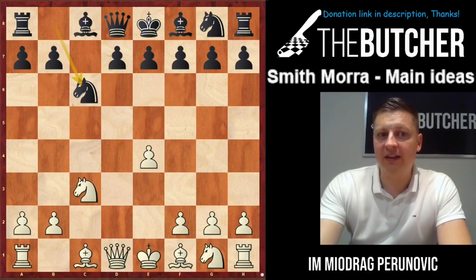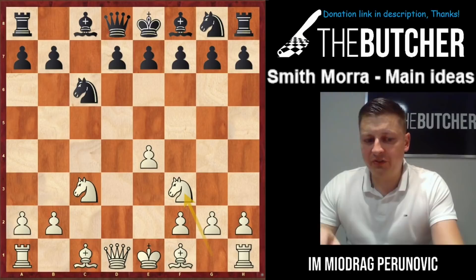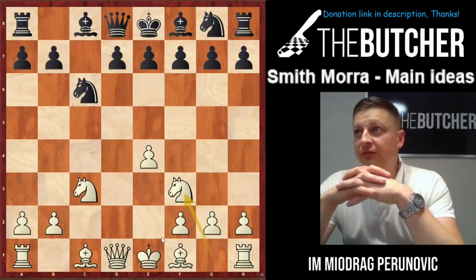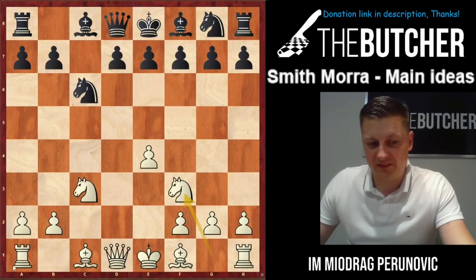After dxc3, you just take, and after Nc6 you play Nf3. To understand the concepts of this opening you need to know that our light-square bishop always goes to c4, then you castle short, your queen goes to e2, and the rook goes to d1. Even if you're the worst Smith-Morra player you probably know this.